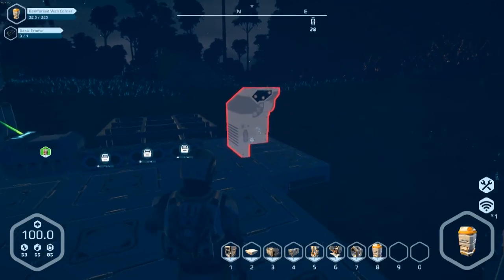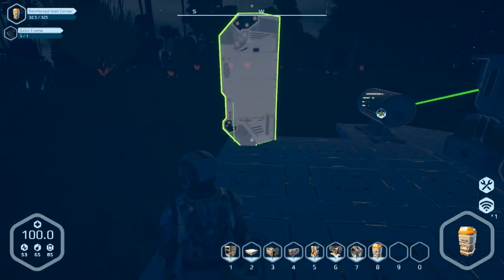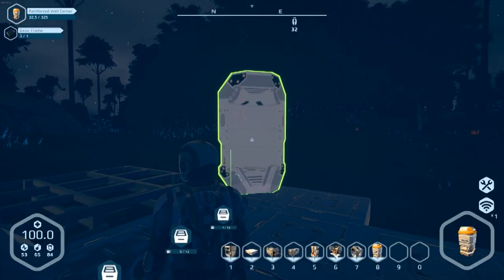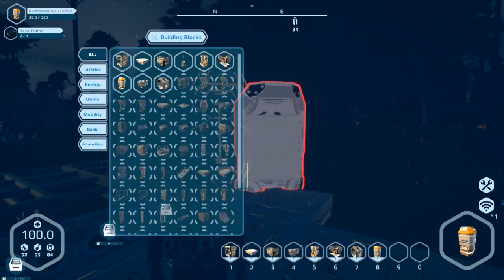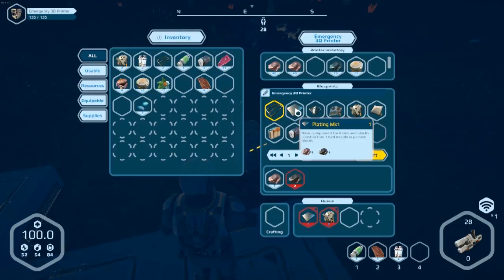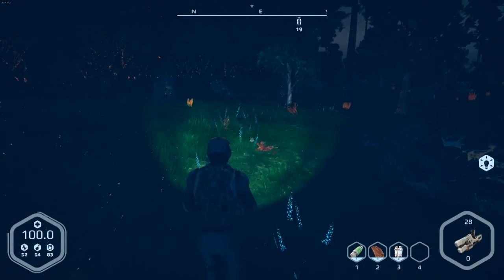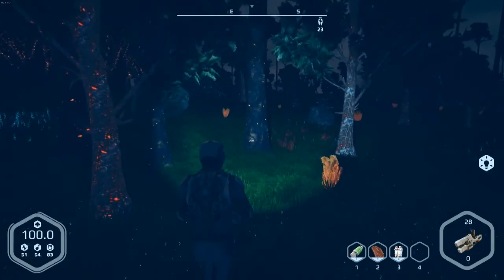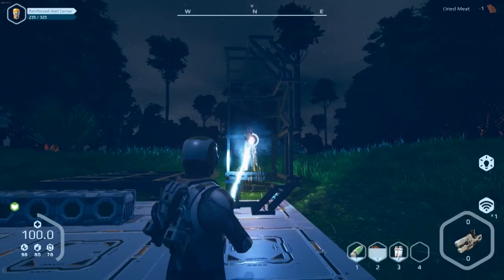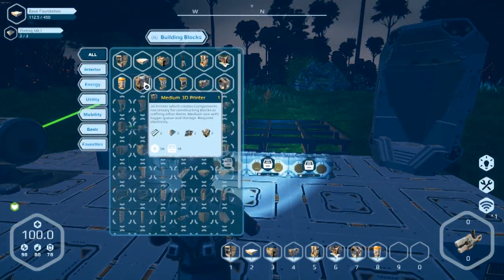I'm gonna go ahead and build this reinforced wall corner, and that should open up more items in the inventory because I need the medium printer so I can upgrade my suit, upgrade my gun, and build the next level of pieces. I need more plating — I need two plating. That means I gotta get some more carbon. Now I'm back — found some carbon, made some metal plating, and now we can complete this wall.